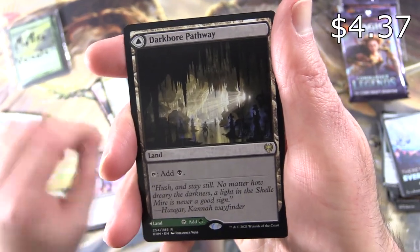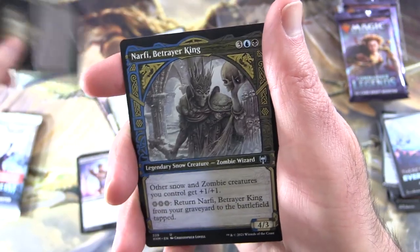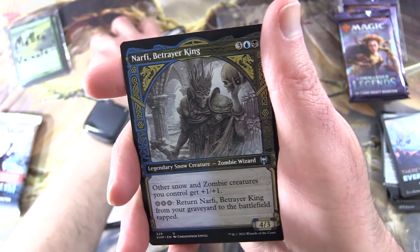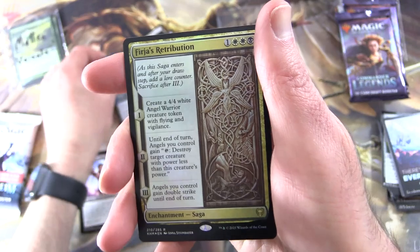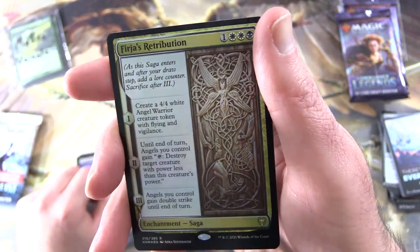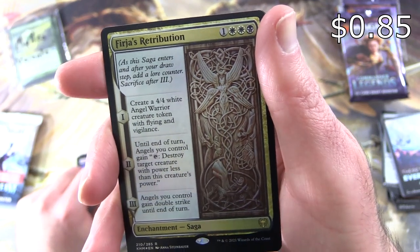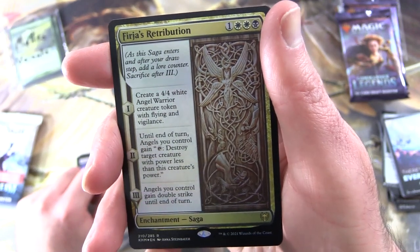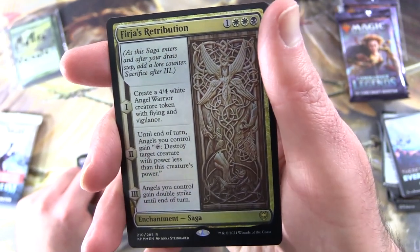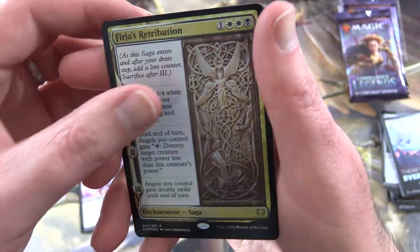And a Darkbore Pathway — tap for black — and on the other side Slitherbore Pathway, tap for green. That is a pretty cool pack. Narfi Betrayer King — nice, let's throw that in. And a foil Furrier's Retribution — Enchantment Saga for four. First turn: create a 4/4 white Angel Warrior creature token with flying and vigilance. Second turn: at end of turn, Angels you control gain tap — destroy target creature with power less than this creature's power. Turn three: Angels you control gain double strike until end of turn.